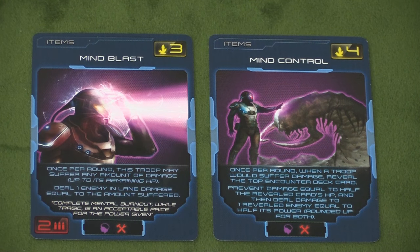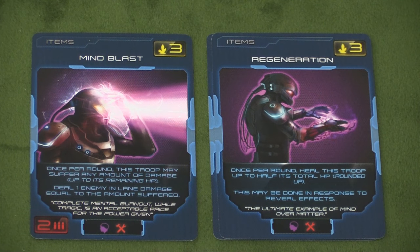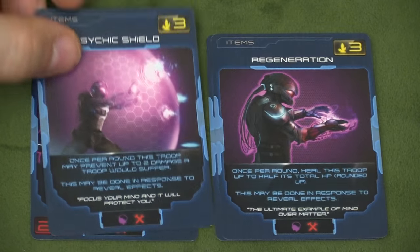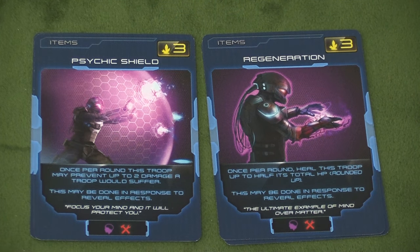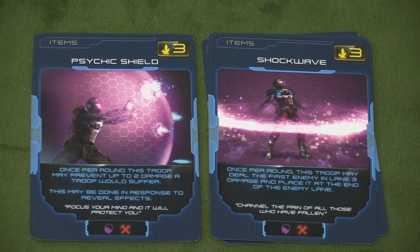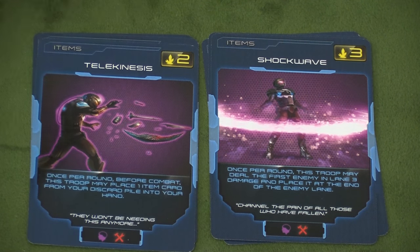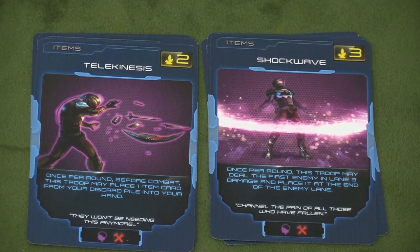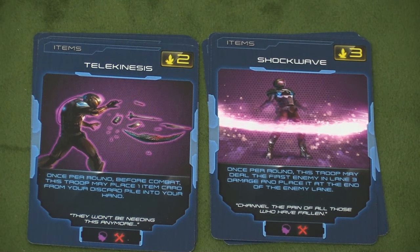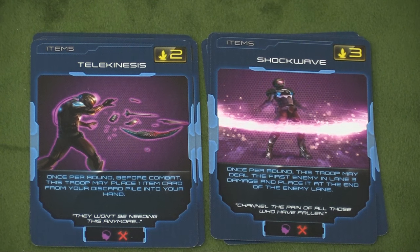Mind Control is pretty fun — you flip over the top monster and they do half damage to someone else. Regeneration allows that troop to heal half their hit points each round. A Psychic Shield lets them prevent two damage from someone else — that's good, but I think I like Regeneration better. A Shock Wave lets them hit someone for three damage once per round and send them to the back of the line — that can be pretty handy, especially in the early game. Telekinesis lets the troop place an item card from your discard pile into your hand once per round. These are neat — I really like the theming of them.